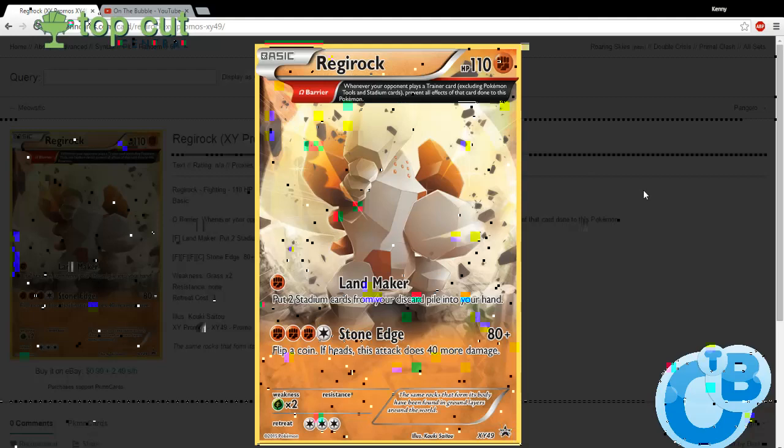I think it could help out other decks too — I'm not sure where it would fit right now, but this ability is pretty strong. It's a basic Pokemon, has plenty of HP, and can't really be attacked if you don't want it to be. Even Landmaker can do some stuff. I don't know if there's a deck that could both run Regirock and rely on stadiums right now, but it's definitely a possibility. I would definitely recommend picking up this card. I think it can only go up in value, and I think it's super interesting — it might really be what pushes Fairies over the top. Thank you for watching.